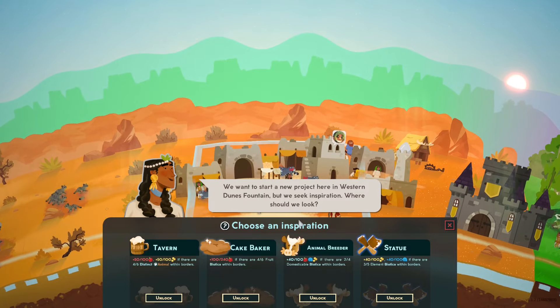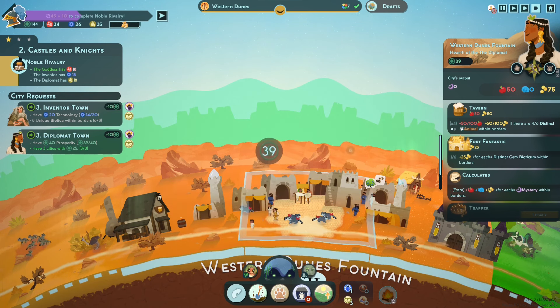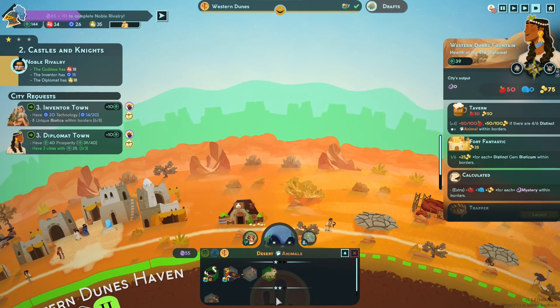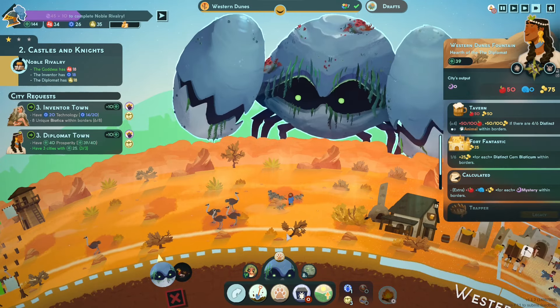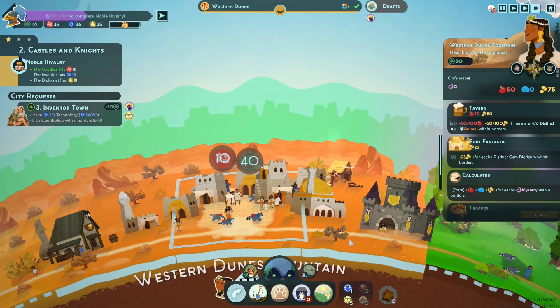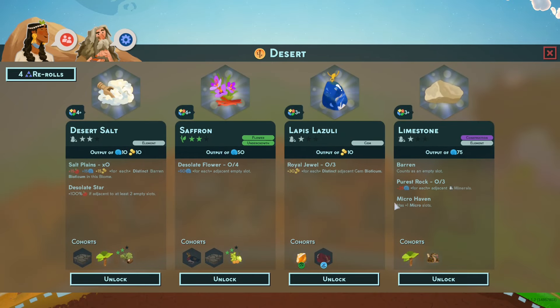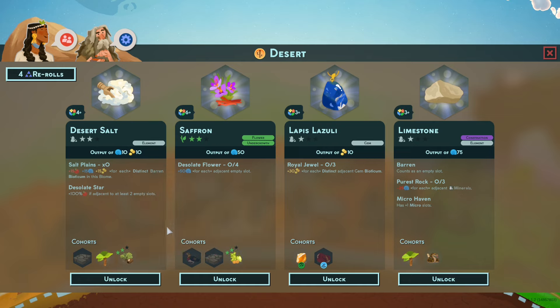Let's go tavern — this is better. Two more distinct animals in the biome — within borders, got it. Let's do another desert. We need two. For each distinct baron biome in this biome — I don't know how good that is or if it's what we want, but it could be good.